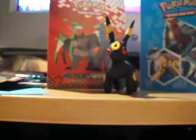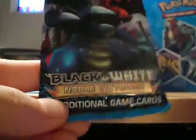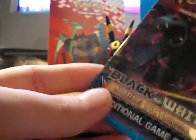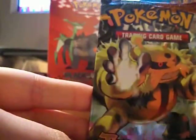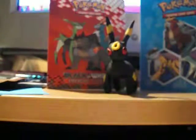So the packs that come in it are Call of Legends, Black and White Noble Victories, another Call of Legends — I don't know why my husband handed me these out of order — another Noble Victories, and Triumphant. I think I'm going to start with the newest stuff.